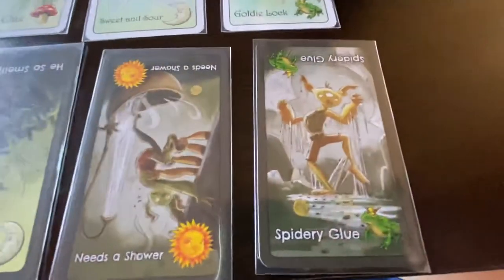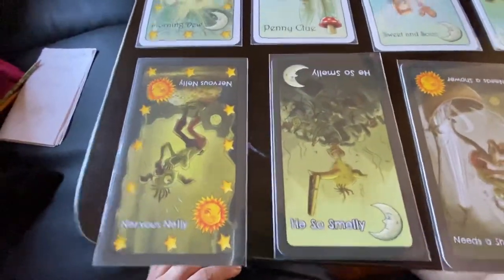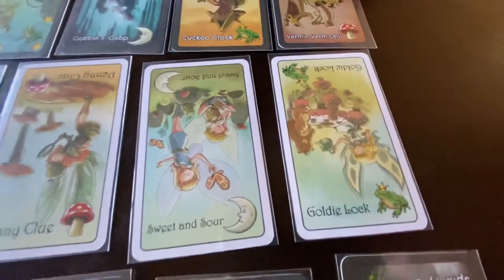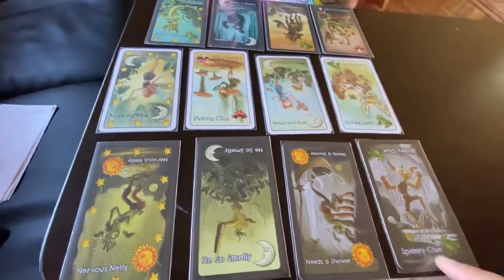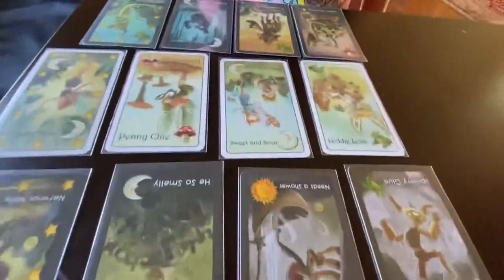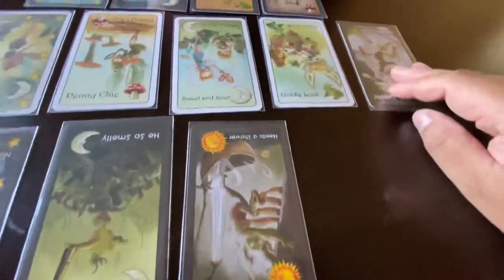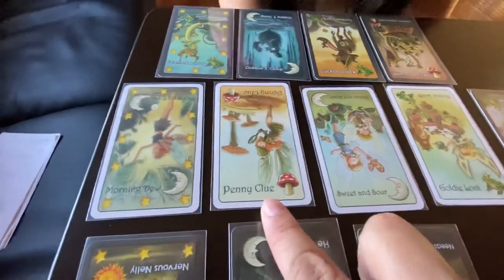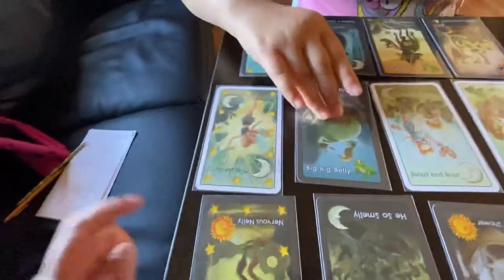See the names of the cards? Spattery Glue, Needs to Shower, He's So Smelly, Nervous Nelly. And in the middle: Morning Dew, Penny Clue, Sweet and Sour, Goldilocks. You pay attention to the name — if it rhymes, it gets flipped over. So let's say I play Spattery Glue. That goes in the middle. Goldilocks does not rhyme, Sweet and Sour does not rhyme, but Penny Clue rhymes — so you flip it over for me. And Morning Dew rhymes, so you flip that over too.